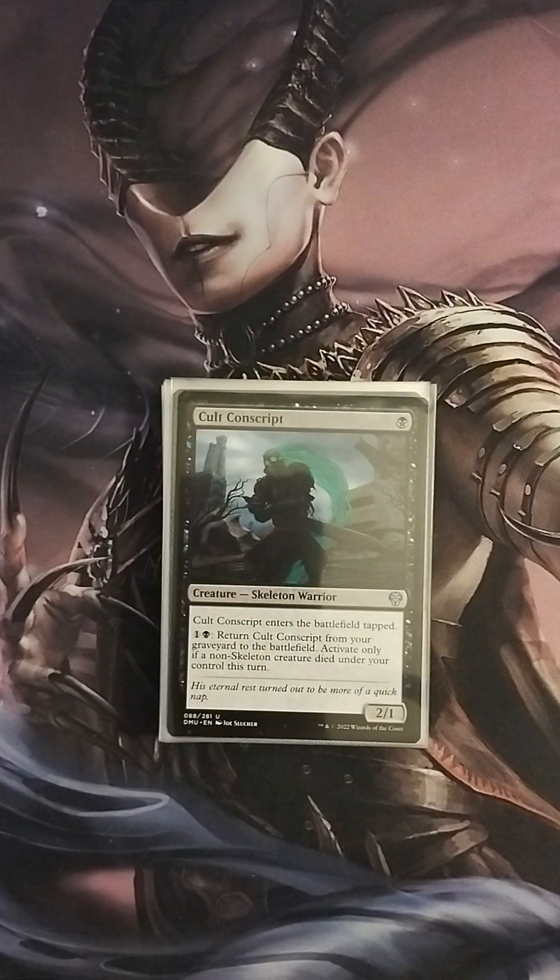Colt Conscript is a one-drop 2/1. It enters the battlefield tapped, and I can pay one colorless and one black to return it from the graveyard to the battlefield, activated if a non-skeleton died under your control. This is a little recursion-theme creature — keep bringing the thrall tokens back over and over.